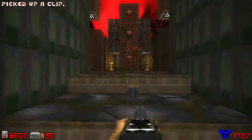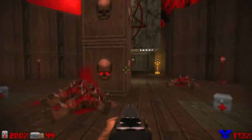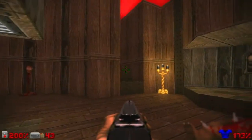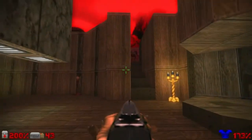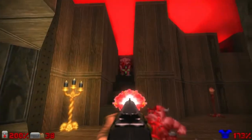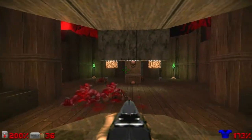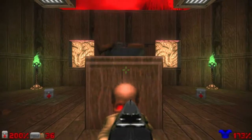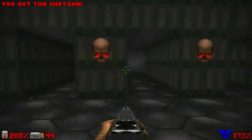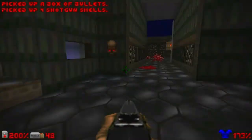Now I go up the stairs and kill the imps in this wooden area. Very easy. Now you notice you have some stairs to your left and to your right. I hide a little bit here to kill the demons up the stairs, one by one. This switch, when you flip it, will lower the central pillar behind you, revealing the shotgun. So if you're on a pistol start, that's how you grab the shotgun. If you go back to the starting area, you can grab some ammo as well on these little alcoves here.